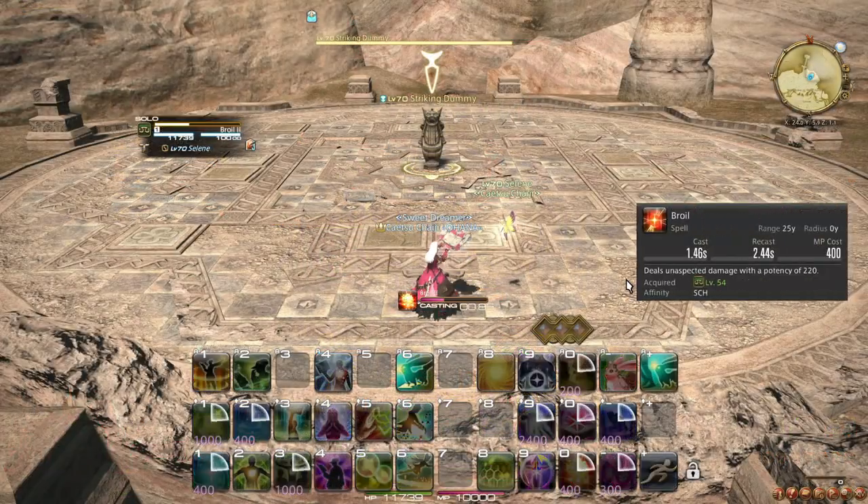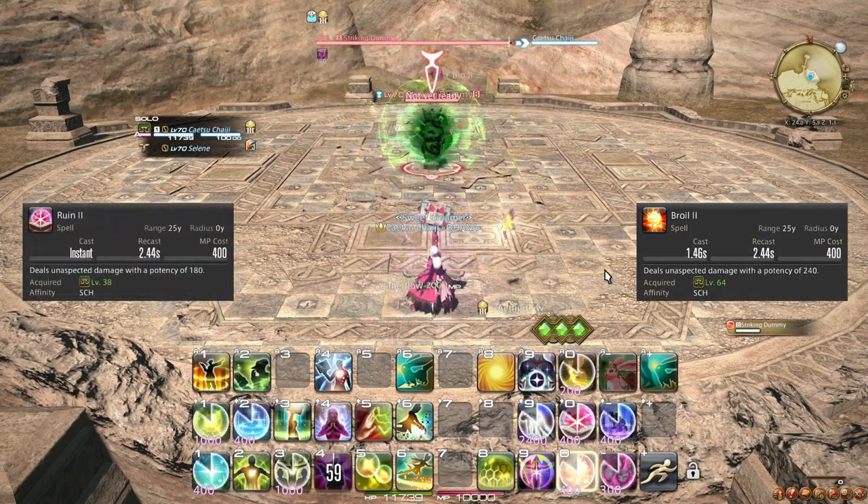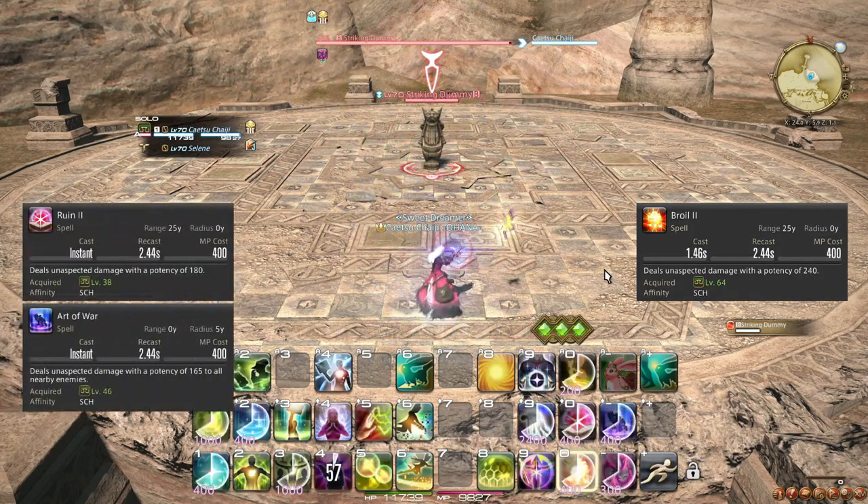At level 64, Broil is upgraded to Broil 2, and Ruin 2's potency is slightly increased, which makes Ruin 2 better than Art of War on single target.